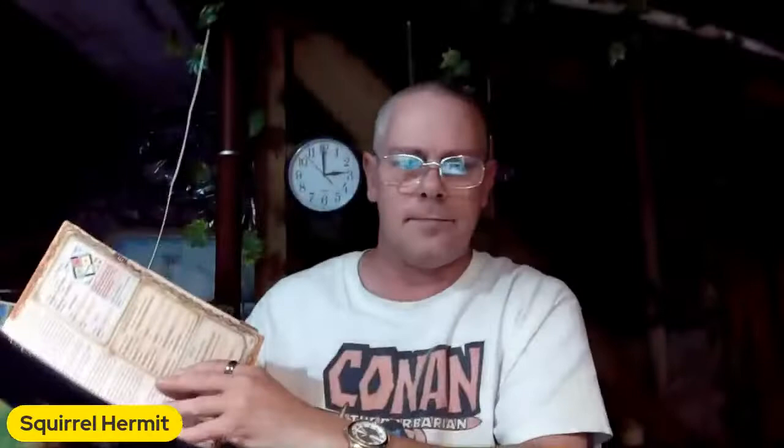There's the general info: activity cycle, habitat, diet, chance of lair, and then yield — another thing I like. They list whether there's any medicinal yield from this creature, any spell components, hide, trophy, treasure, whether they're edible, any other possible yield, and the experience point value. They cover everything from the fantastical to the mundane — mummy, sphinx, tiger, vampire — which is nice.